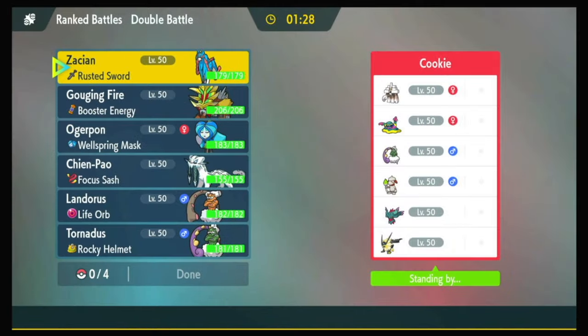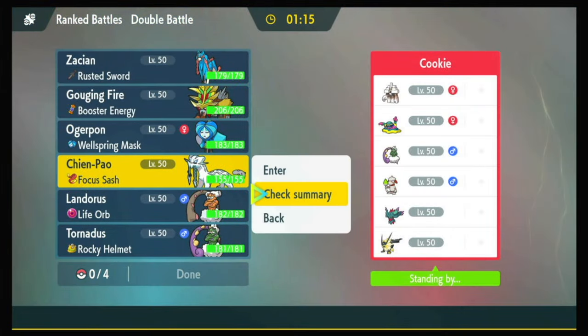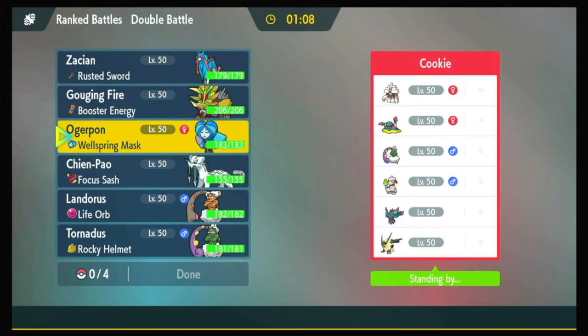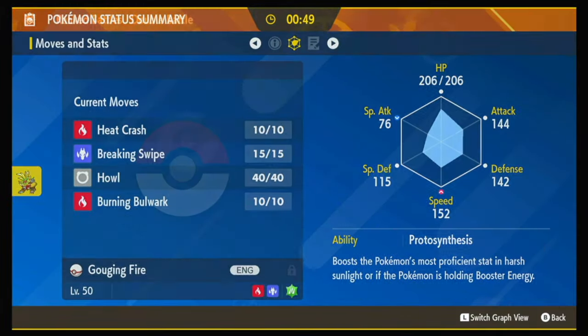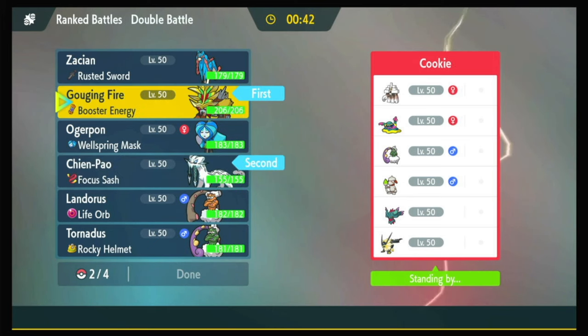Alright, we've got Smearglemuck. Of course it's Smearglemuck. We have Heat Crash, which always hits through Minimize. We've got Sacred Sword on Chenpao, which always hits through Minimize. We'll be okay. They also have a Duskmane Necrozma. Gouging Fire is also Terra Grass, which is really good. I'm going to go Gouging Fire and Chenpao — just start boosting with Howls, and then knock things out left and right. I think that's my plan. Obviously I bring Zacian, it just doesn't have Sacred Sword so it's not great into Muck.